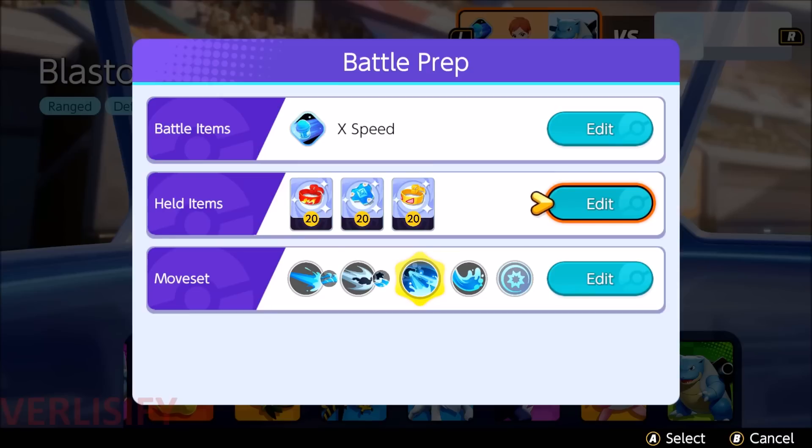Another interesting point about Blastoise: until Draft Pick happens, you're going in blind. Muscle Band locks you more into Rapid Spin and Water Spout, and there are situations where that's better against the enemy team — it lets you stick onto a Cinderace and completely melt it. Immobile Pokemon like Venusaur also just get shredded by Water Spout and Rapid Spin because it's thousands of damage even early on. But if you have Wise Glasses, that gives you the freedom to switch to Hydro Pump and Surf if it's better, while still doing crazy amounts of damage with Water Spout and Rapid Spin.